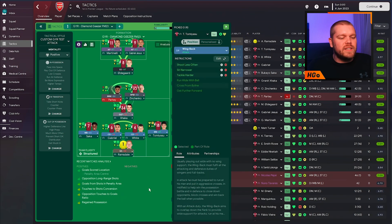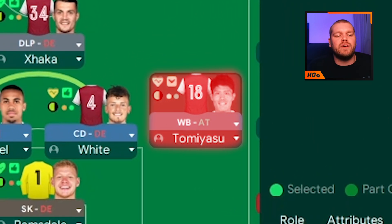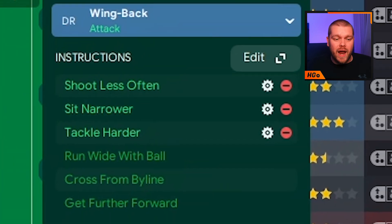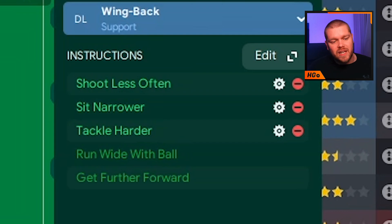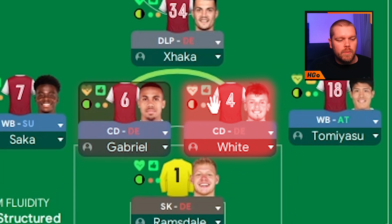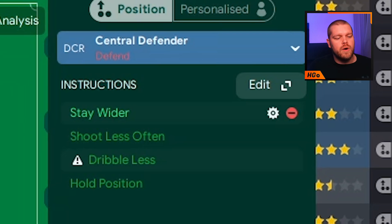Moving into the defence, we have a wing back on attack duty on the right hand side - Tomiyasu in this instance - with additional instructions of sit narrower, shoot less often, and tackle harder. On the left hand side, Bukayo Saka is the left back as a wing back on support, with shoot less often, sit narrower, and tackle harder added to him. The two centre-backs, Ben White and Gabriel, are both central defenders on defensive duty with the additional instruction of stay wider.